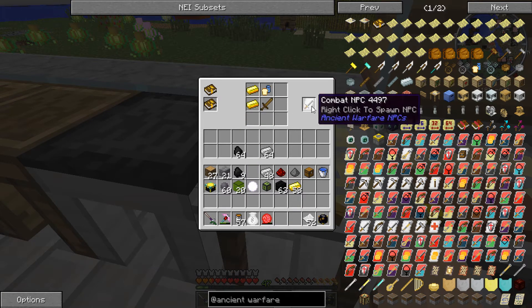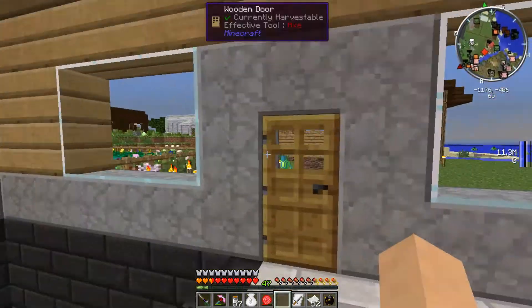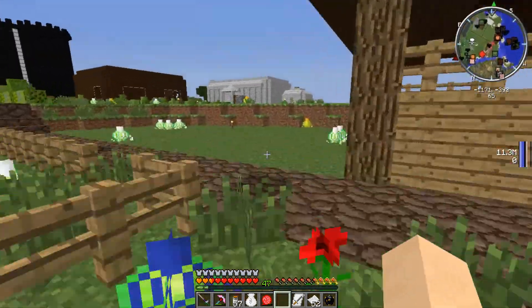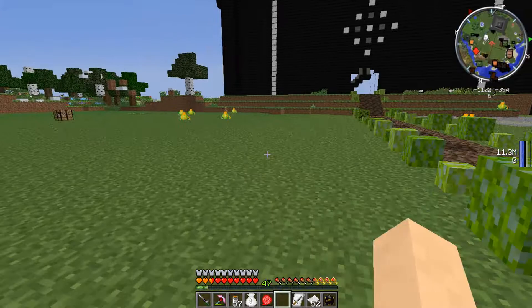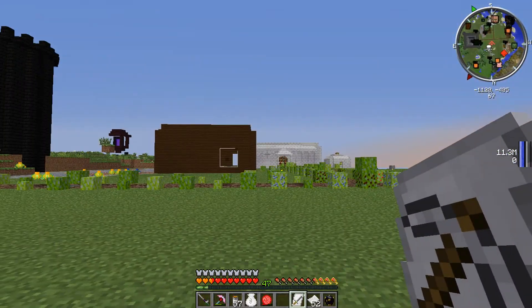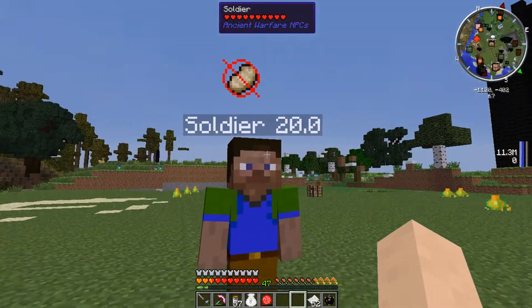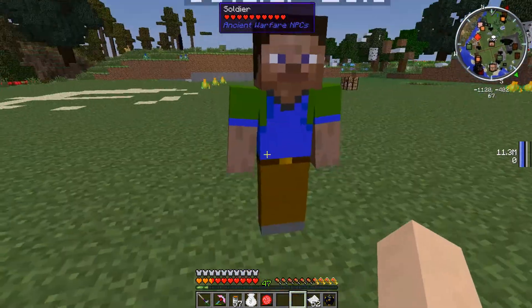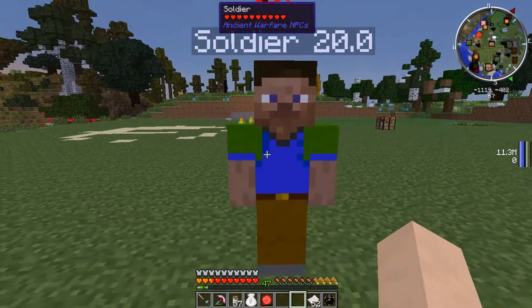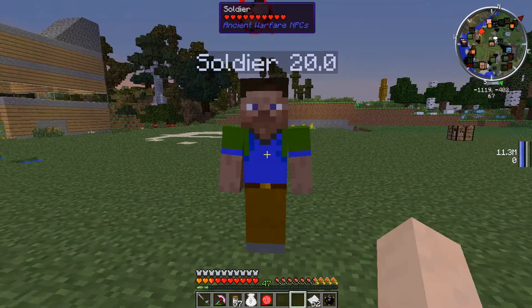And I can spawn him by right-clicking. I've seen almost nothing of this mod — I looked up a little bit to see what it was, saw that you can have NPCs that do things for you. So here we go, click on the floor — boosh! Hello, Soldier 20.0. What should we call him? Oh my god — so I can interact with him, I pushed him a little bit. It's a bit laggy.